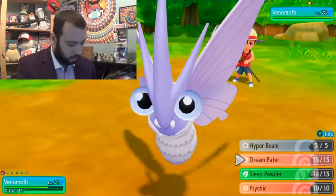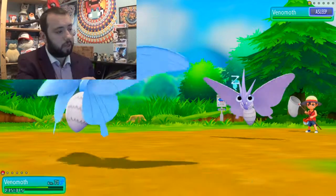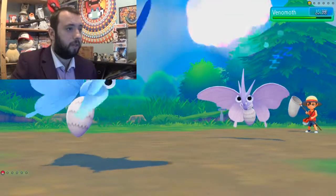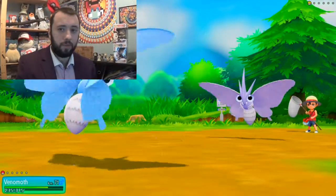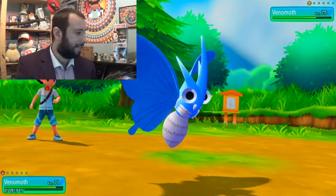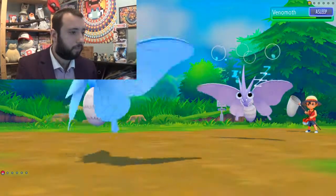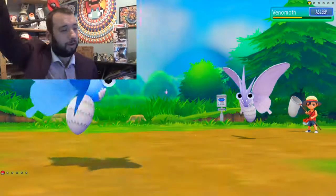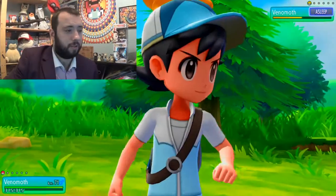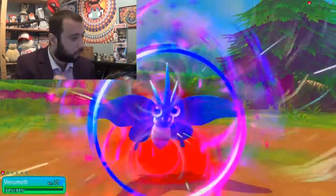What is the power of Dream Eater? I think it's 100 — power 100, accuracy 100. Psychic is power 90. If it wakes up and I'm using Dream Eater, mine's going to fail. Dream Eater — doesn't do too much though. Should we do one more Dream Eater and hope it doesn't wake up? Let's go one more Dream Eater. Fast to sleep. I think we'll do Psychic after this. It's done half. Basically full health — I don't want to risk it anymore. Woke up — see, that's why you don't risk the Sleep Powder.